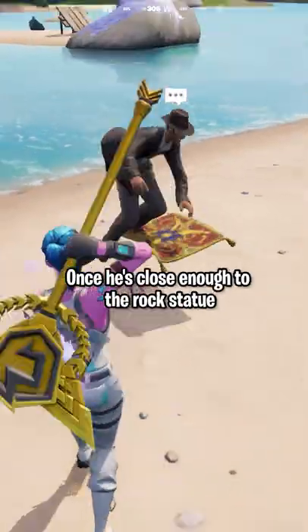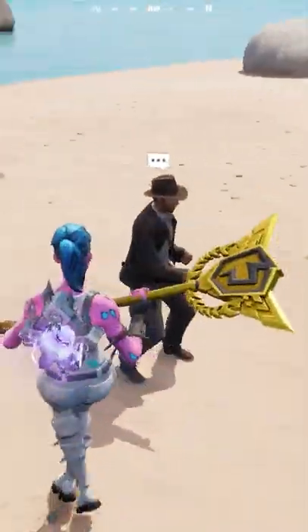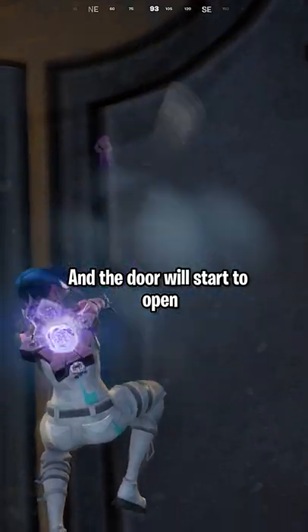Here we are. Once he's close enough to the rock statue, he will pull out his magic carpet and point at the door. Wait patiently for 5 seconds and the door will start to open.